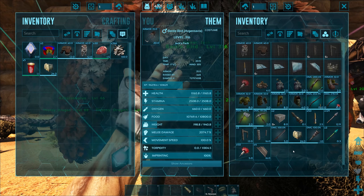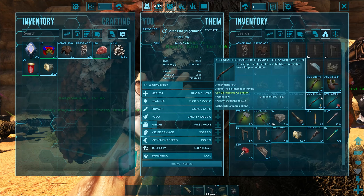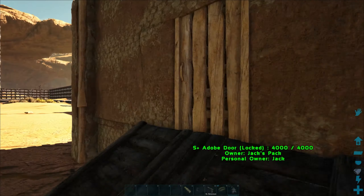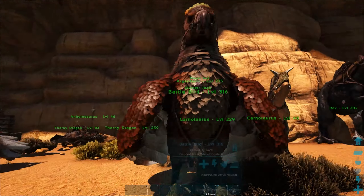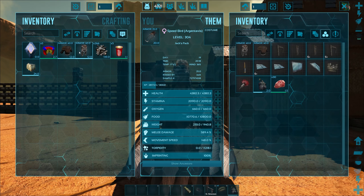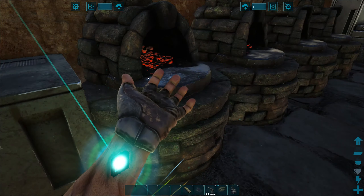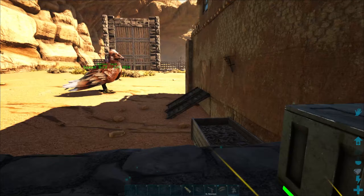A tent in case something happens. Guys, another thing I got - an ascendant longneck, 654, found that in some sort of a drop too - it's crazy. I need my little guy - battle bird, you're staying this time. Speed bird, you're coming with. Let's put all that in there, just in case - we got to be prepared.